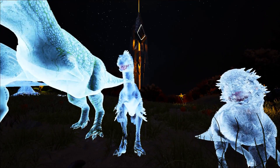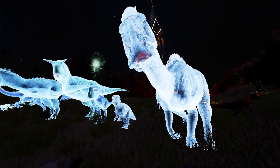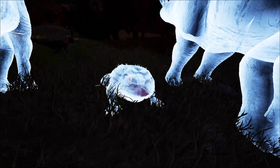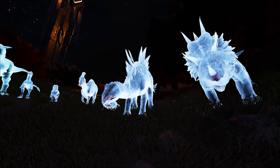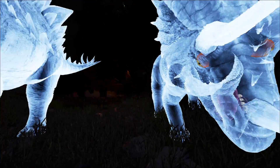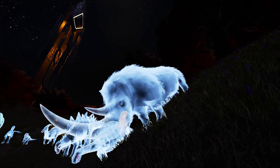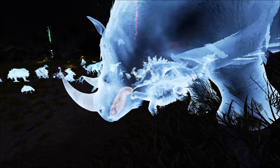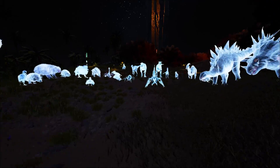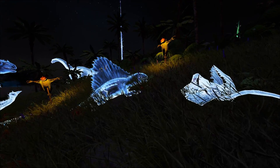We've got the arthro, a spider, gally, ala, carno, raptor, paracer, froggy, stego, and all the way over to the trike, carbo, and the woolly rhino which also has that mouth thing going on. These all look really freaking cool.